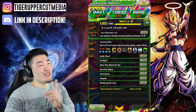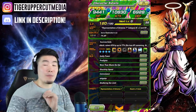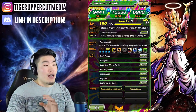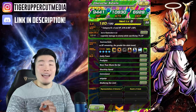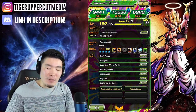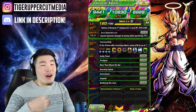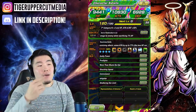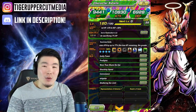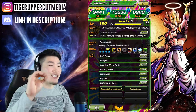Moving on to his super attack: causes supreme damage to enemy while sacrificing 7% HP. Can't lie, that's awful. That is really, really bad. Considering supreme damage is already just an okay damage multiplier, while also losing 7% HP - that's a drawback for sure. But at the end of the day, he's still going to be a monster, as you guys will see in just a second.